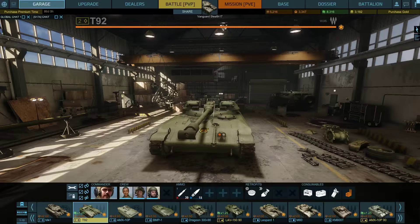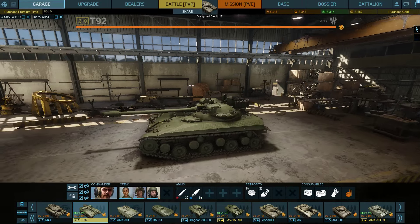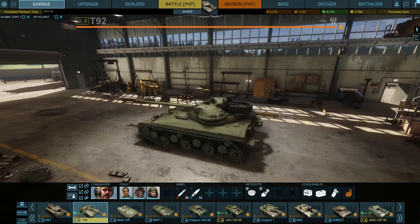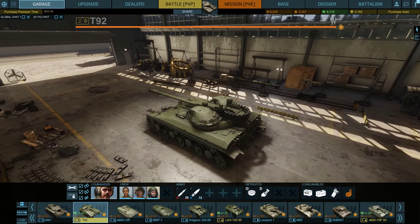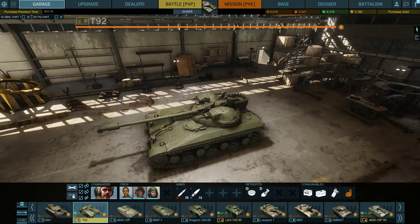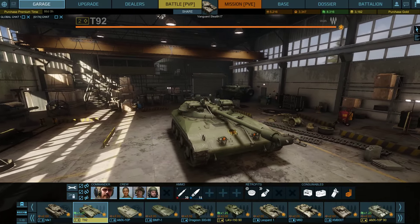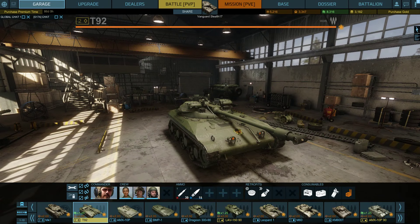Now this tank, as you can see, it's pretty low profile which makes it difficult to hit as a target. It is going to be very fast. It does make a decent amount of credits, although keep in mind it's no tier 6 main battle tank premium, so it won't be making as much credits. Still, you won't be paying nearly as much — I think you can get this tank for about 900, but it's been a while since I bought it, so this review is mainly going to focus on the specs and not really so much the price.